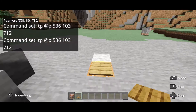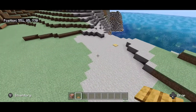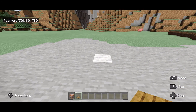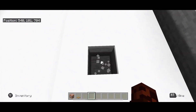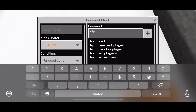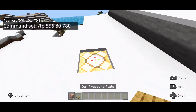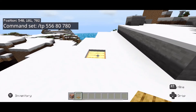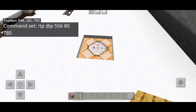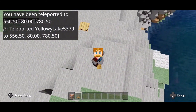This command block needs redstone to activate. I'm going to put a pressure plate on it so when I walk over the pressure plate it'll teleport me. I can also make one that goes back the other way — I don't want to be right on this block or I'll just be teleported back and forth, so I'll use coordinates 556, 87, 80. Let's put it here in the ground: `/tp 556 87 80`. I forgot to tell it who to teleport — there we go, that should work. Teleported! Teleported back!